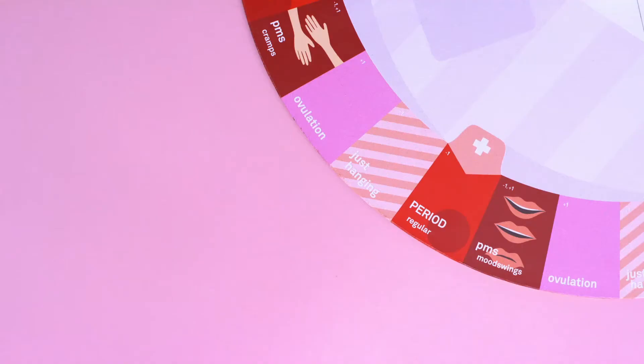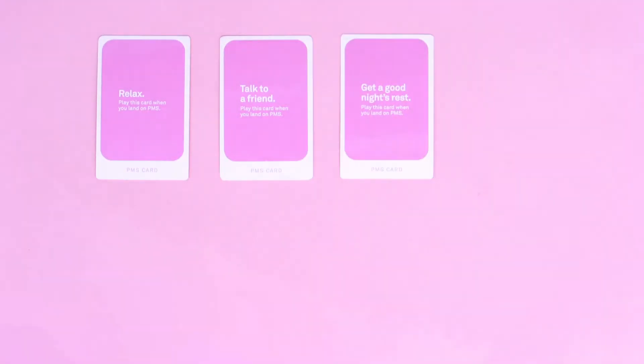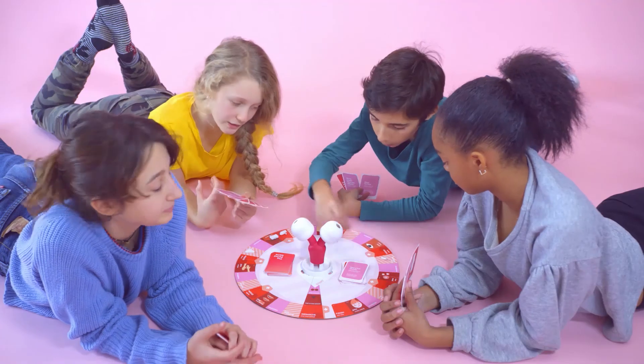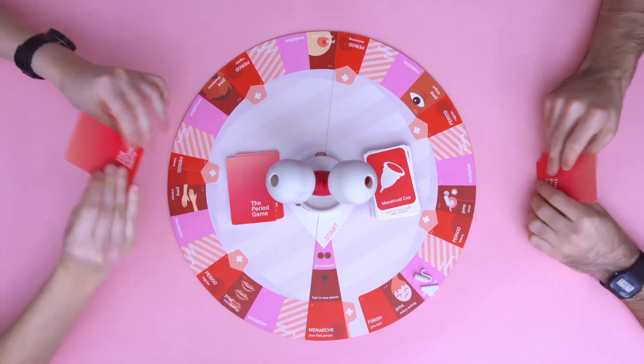At the end of every turn that you're not on a period space, you'll pick up a card. Therefore, on just hanging and ovulation spaces, all you do is pick up a card. On PMS spaces, you have to play a pink PMS card to counteract the symptoms. The card you play does not need to relate directly to the symptom on the board, but you should read it out loud as you play it. After that, draw a new card. If you do not have a PMS card, you'll trade in your entire hand and pick up three new cards — that counts as your turn, and you don't need to do anything else.